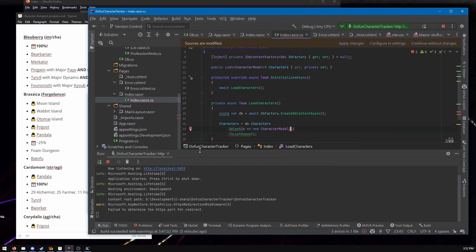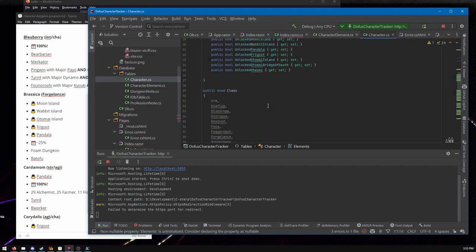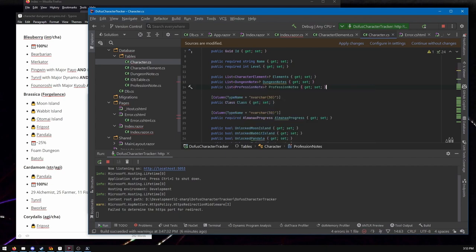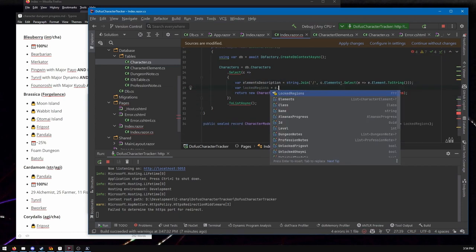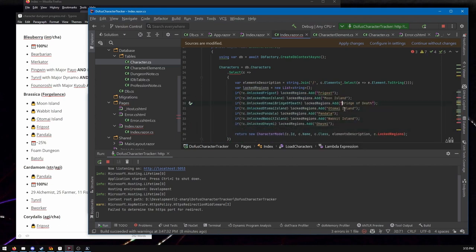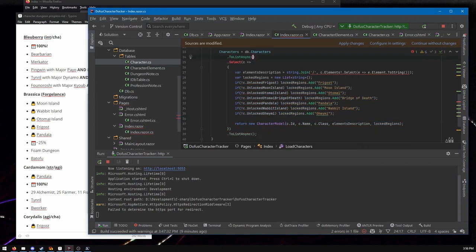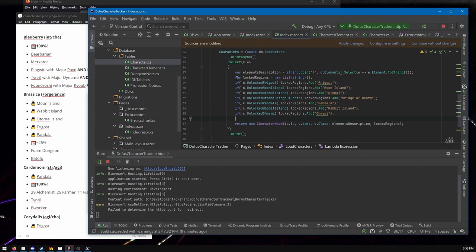I'm setting up the basic schema. You've got characters. There are four elements in the game — like what build do you want? Typically you do two elements, some characters do one, and sometimes you do four — an omni-element build. It's rarer, harder, and more expensive gear-wise, but that's a thing you can do.